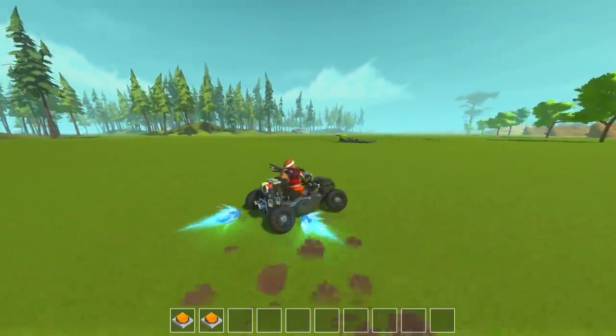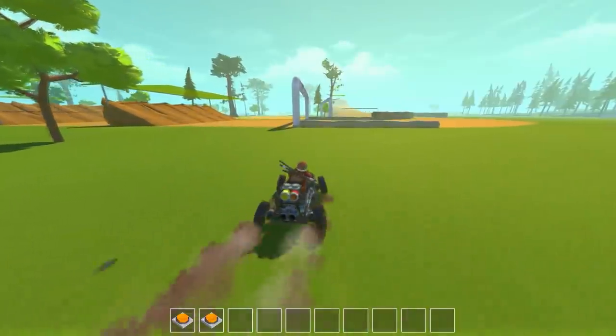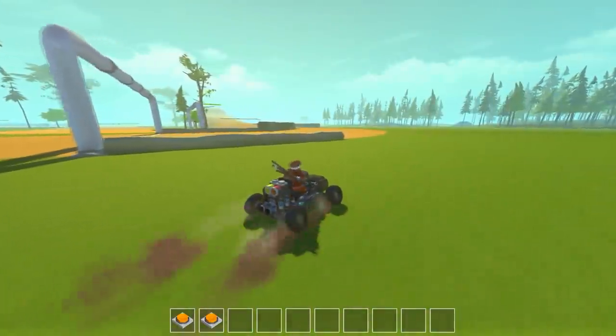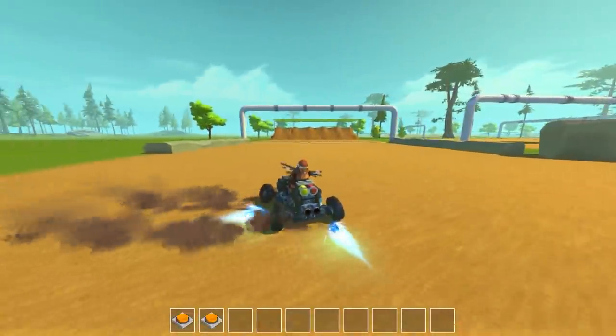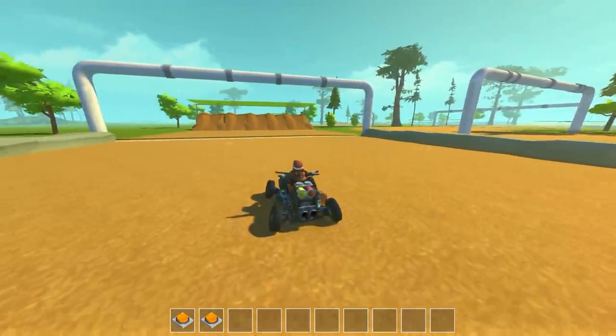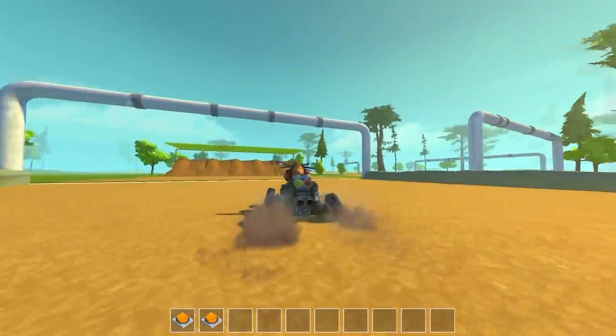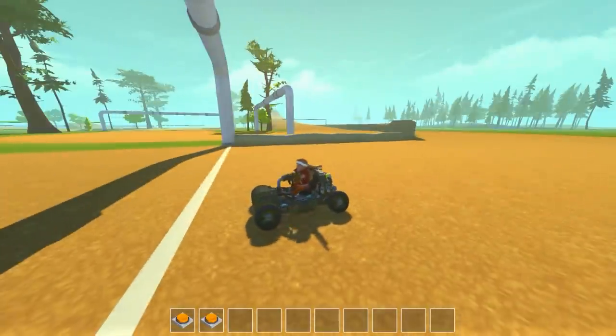It senses which direction you're drifting and helps you with some boost — it's like a drift boost. It is actually faster to drift and boost than to just turn the corner normally. So if you're racing with your friends you can drift through a corner and it will give you a speed boost because of the thruster advantage.